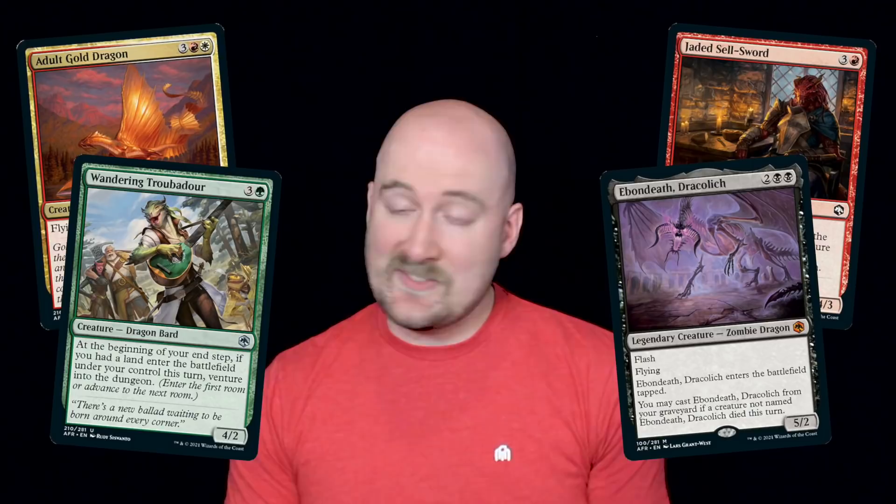And now we come nearly full circle. Modern Horizons 2 gave us Arcbound Whelp, a modular nod to the Furnace Whelp of Fifth Dawn, and Piru the Volatile is another elder dragon from Magic's earliest days of storytelling. That brings us to Adventures in the Forgotten Realms, which boasts over a dozen new dragons, once again at every rarity and appearing in every color. Inferno of the Star Mounts carries the fire-breathing torch set alight by Shivan Dragon almost 30 years ago, and Tiamat gives fans of the tribe another five-color commander with which they can rule the skies, at least over their kitchen table.